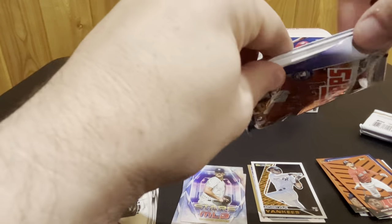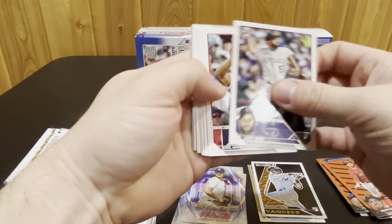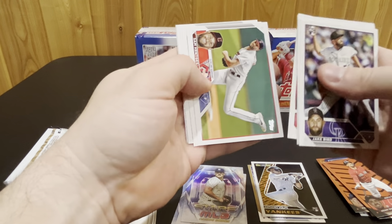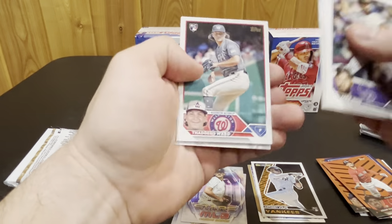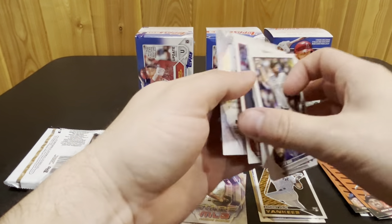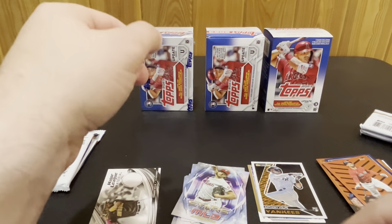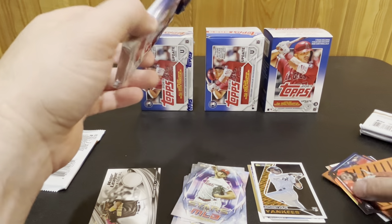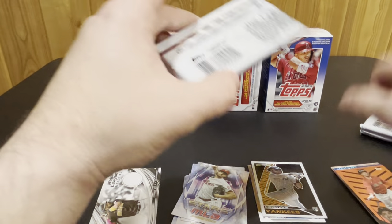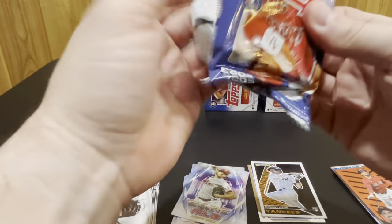This is a fun little rip and you're not gonna get anything crazy out of these blaster boxes, but it's fun to do — see what parallels you get. You never know. Michael Harris, get some rookie debut cards to add to your set, build your set. Jordan Walker and Aaron Nola on the Stars of MLB. I wish they would stop putting Stars of MLB in there — it's nice that they have these other parallels now, something different to collect, but Stars of MLB just gets to be too much.